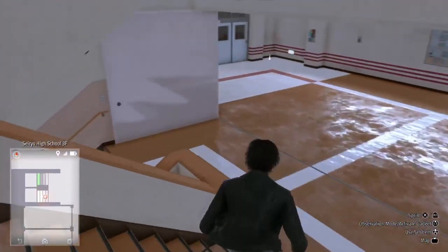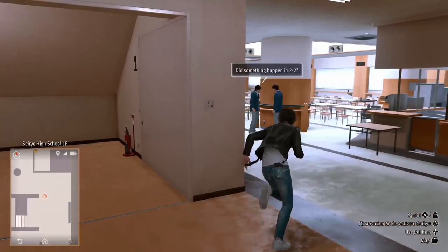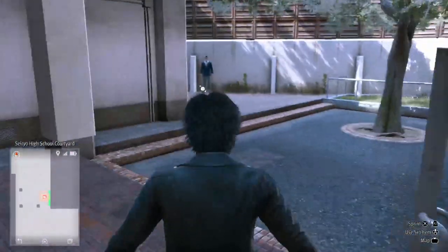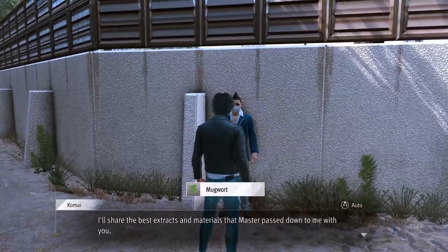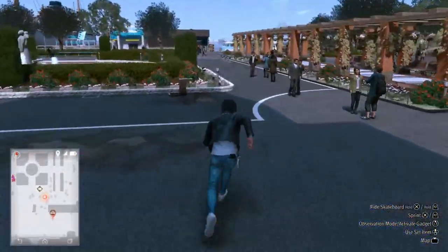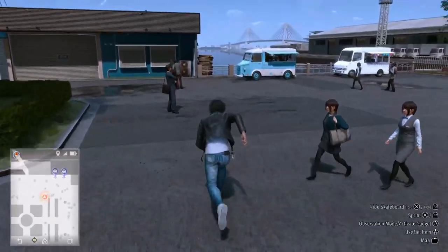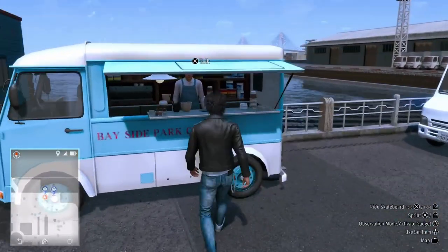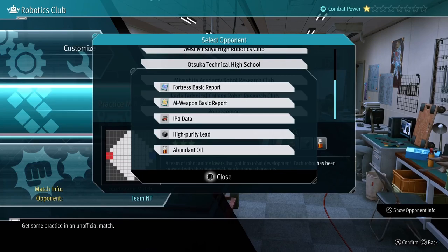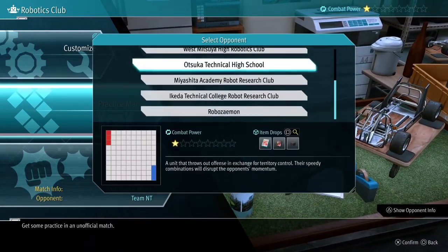Speaking of materials, you can get some from laying around town. But if you don't want to search around town forever, there are two places you can get them. One, there's a kid in school who sells them — he's behind the gymnasium — but he mostly sells materials for the weaker, earlier parts. So to beat this Team NT battle, you're probably going to have to go to the General Goods cart. That's in the big park at the very top right-hand corner of the map — it's where the skater kids hang out. However, there are also some materials exclusive to the Robotics Club minigames themselves. So if you can't find what you need, look at the practice battles. Press square and it'll tell you what loot you get from that practice battle. You'll probably have to do a couple of practice battles to get the materials you need.